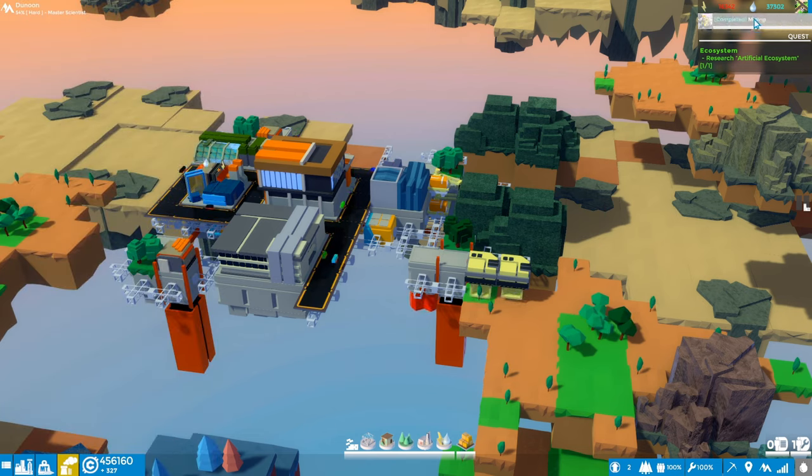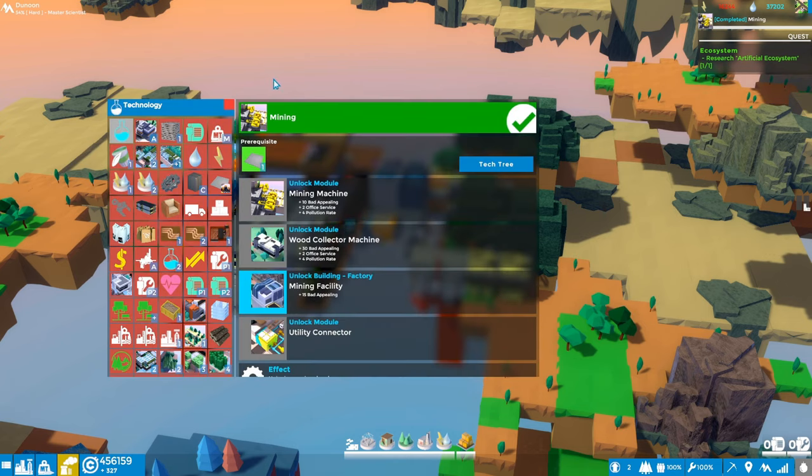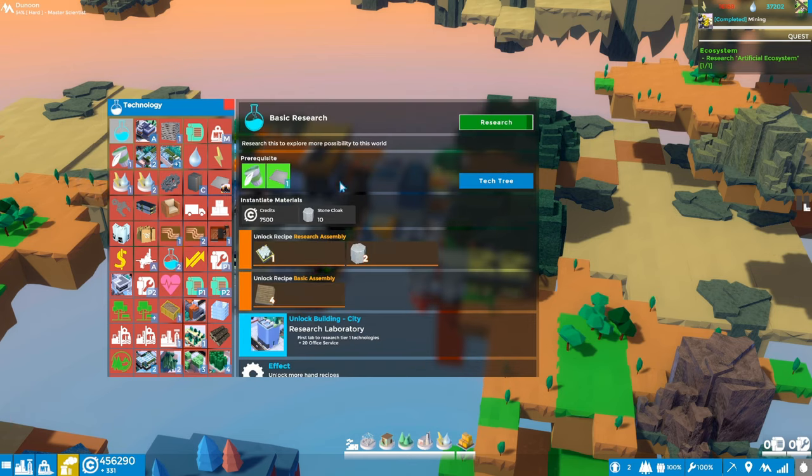Let's go into the research tree - I'm going to hit the T key, T as in Tom, which brings up the research tree. We can see the last one we just got done here was mining, then the one they're talking about in the tutorial is this basic research. In order to research this one you can see the cost is 7500 credits - no problem on credits, we're doing great on those.